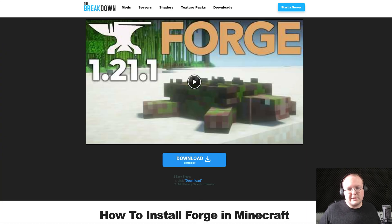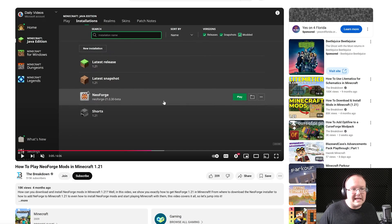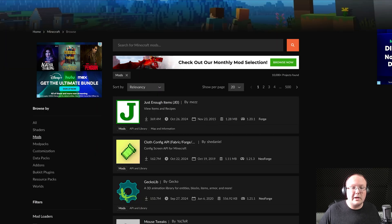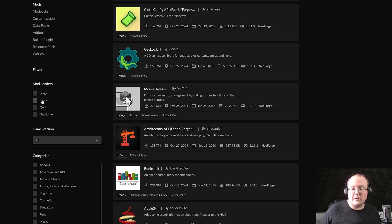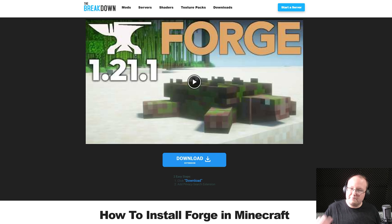How do you pick a mod loader? Forge is generally the most popular, however Fabric is starting to become neck and neck with it in popularity, and NeoForge is the new kid on the block — originally starting as a fork of the Forge project and now having its own setup. Which one you go with depends on the mods you want. Find a few mods you like, see what mod loaders they support, and go with that mod loader. That said, Forge is still barely the most popular, so we're going to be using Forge for this video.